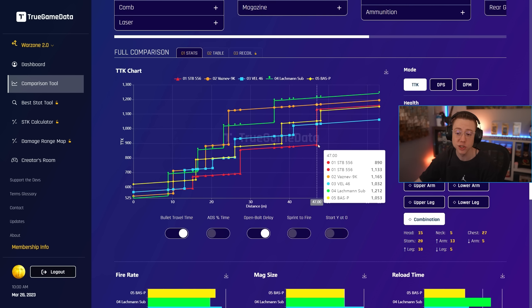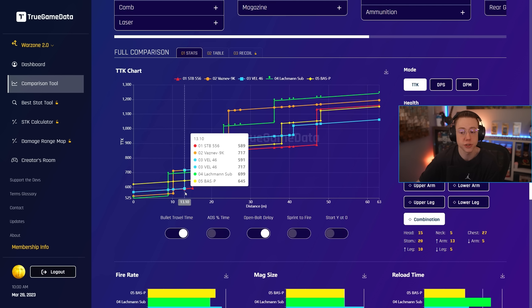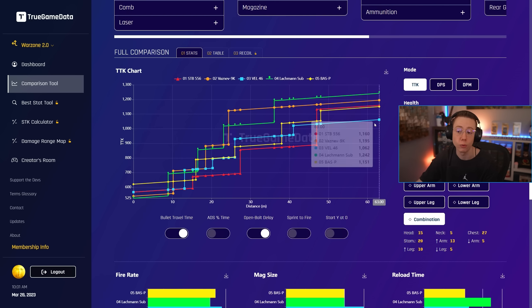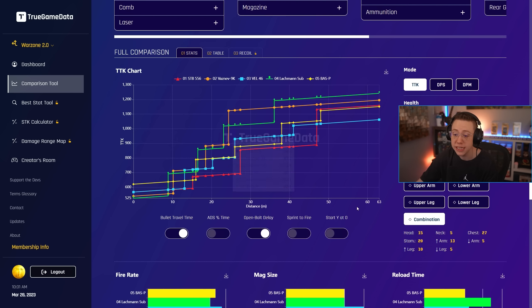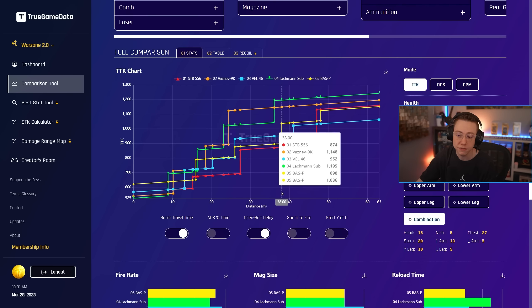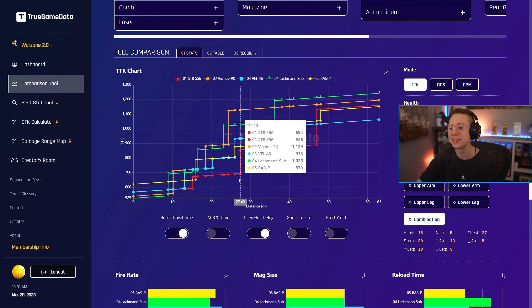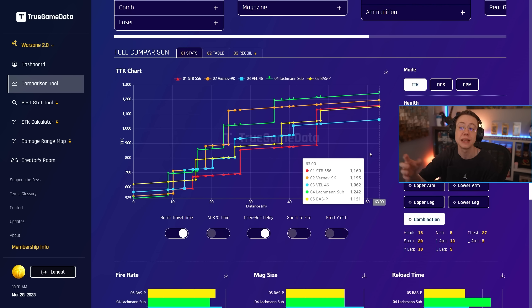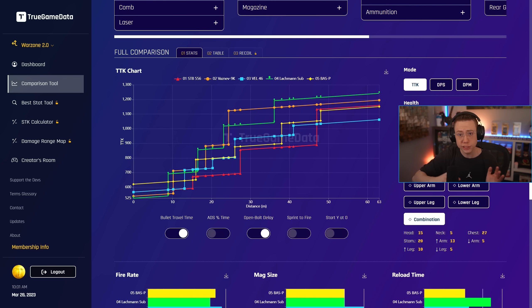But let's be real — you're not using an SMG at 47 meters and beyond. We only care about what's in front of that. In the super close range for the first 13 meters the STB is competitive, right there with the Vel and just behind the Vasnev and MP5. But those drop off pretty severely past 15 meters. With our red line, past 15 meters the STB 556 is basically the king — best TTK at 15, 20, and 27 meters — and even when it drops off it's still slightly beating out the Bass P and Vel 46.